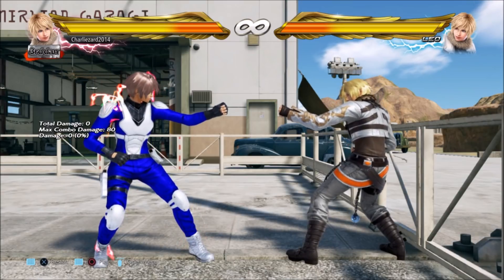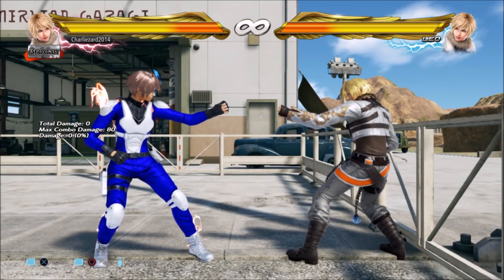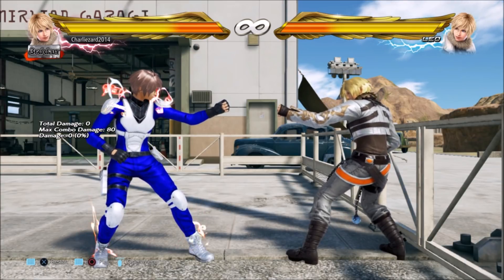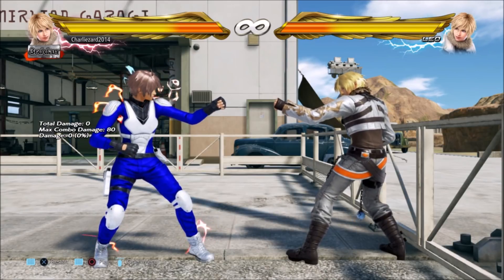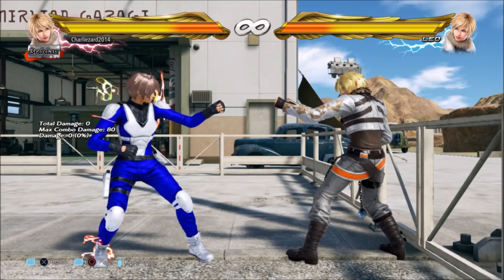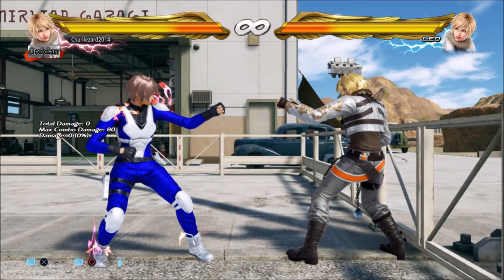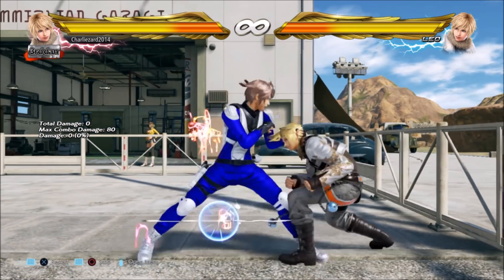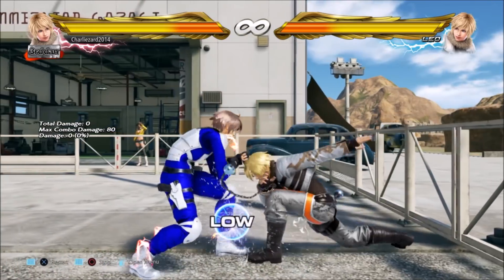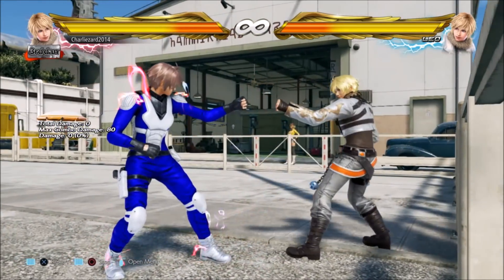Unfortunately, there is one caveat to using this punish against lows specifically: against the few lows that are minus 13 or a little bit more that recover in crouching, where up-forward 1 itself is a high, you're going to whiff against lows that recover in crouch even after blocking. So unfortunately this technique can't be used to get a big punish against Dragunov at the wall when he uses down 2 - which is what you'd really like. Another example is Leo's quarter-circle-forward 1: that's minus 13, but I can't punish it with this move because the first hit is a high - and if I actually tried this, I could get punished myself. So you have to keep that in mind; it is a situational punish.